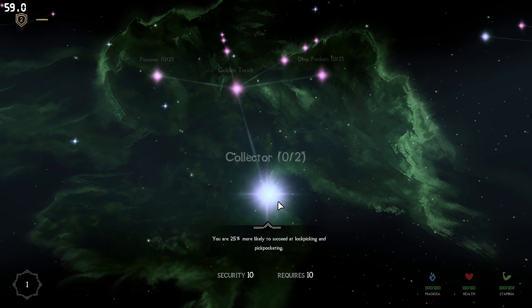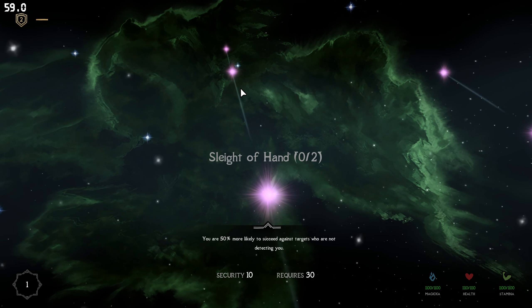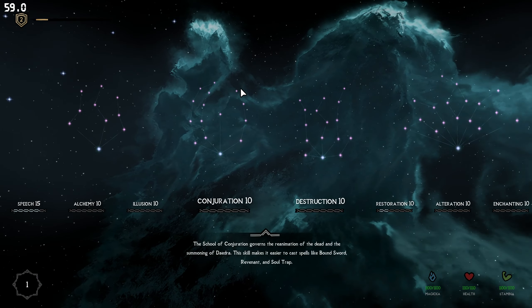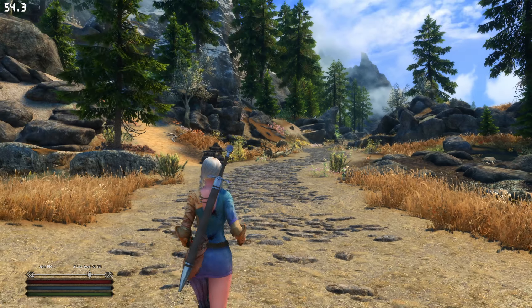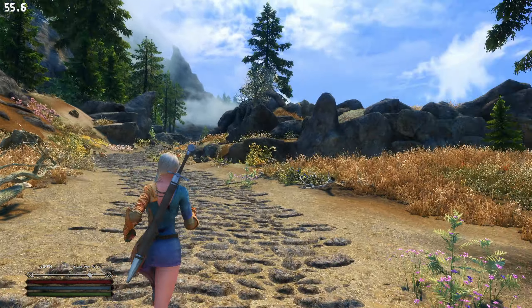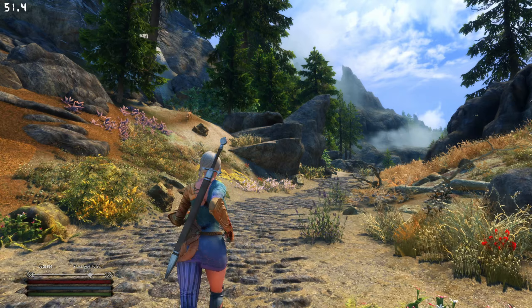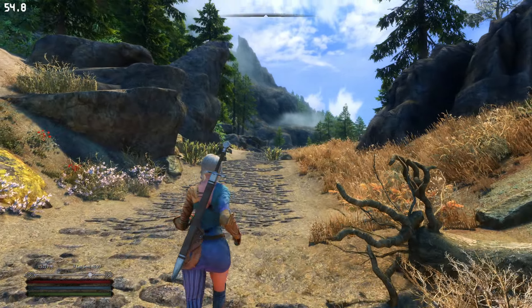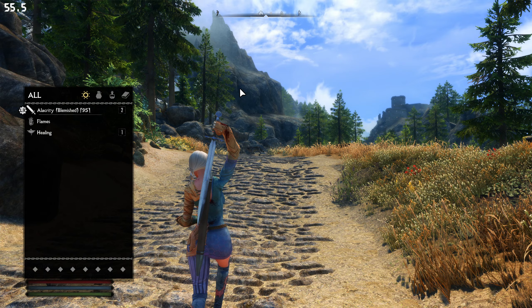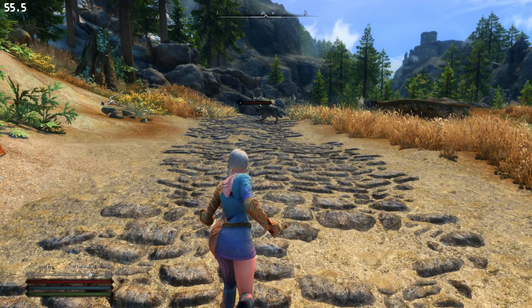Let me get a level up and check out that level up menu. It's got hand-to-hand and security. So it's got hand-to-hand, lockpicking, and sneak all in one. And the bottom-left UI — I like that, that's pretty cool.